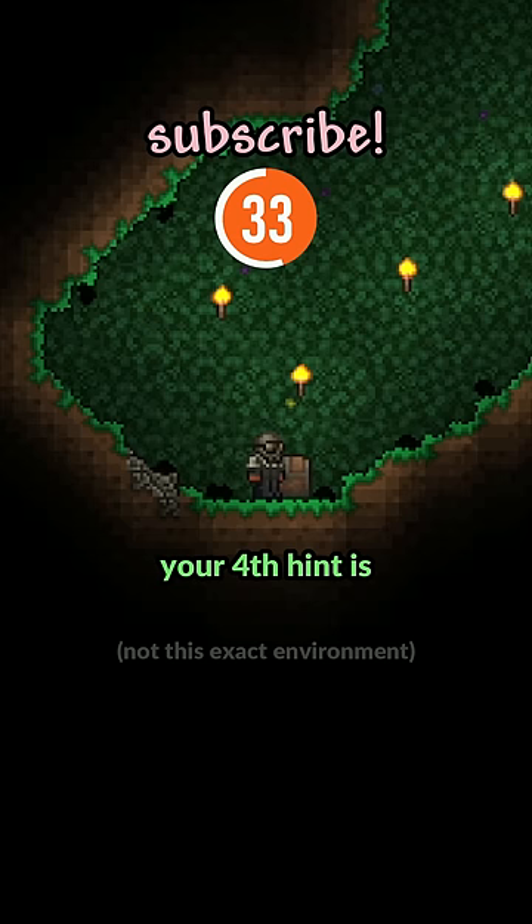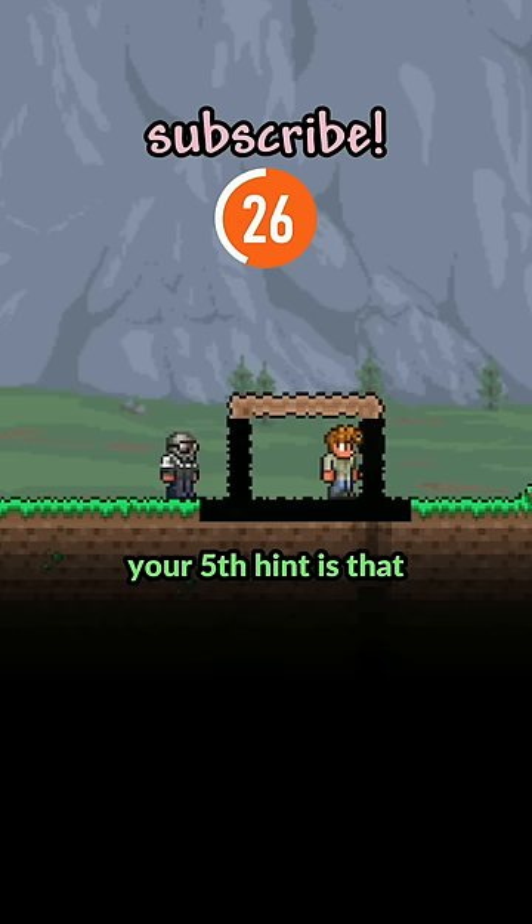Your fourth hint is that it doesn't always drop itself. Depending on where this item is, you might not always be able to collect it. Your fifth hint is that enemies and NPCs can walk right through this item.